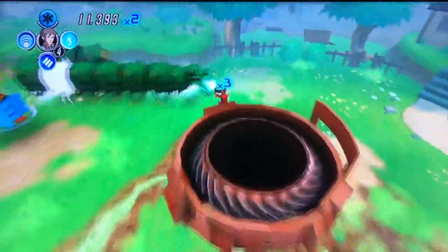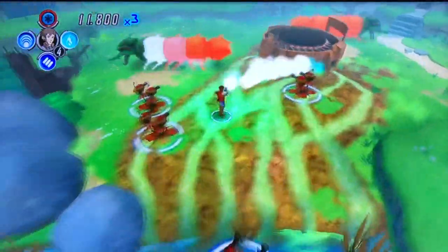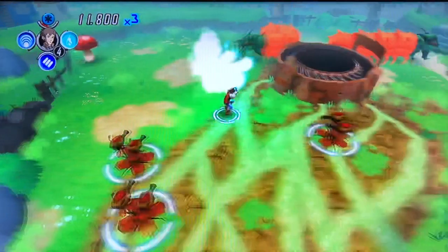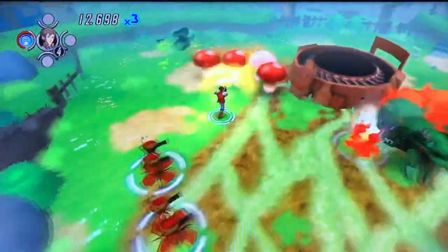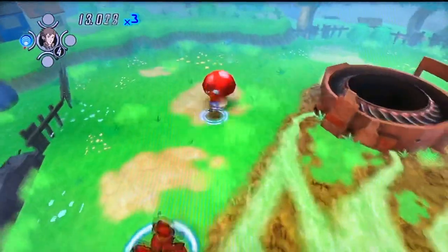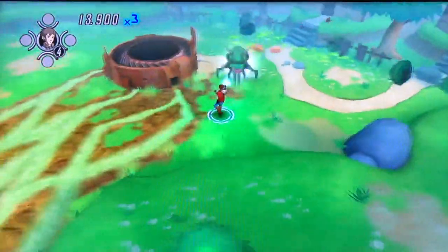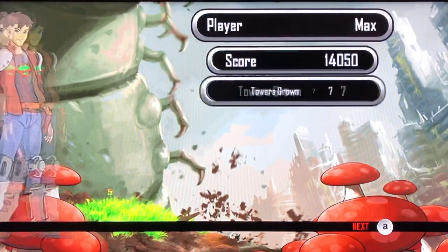There we go — boss time. Stomping doesn't do a whole lot to the centipede there. Let's use some special weapons — freeze. He went away, sure to return. Let's get serious and use a flamethrower, or some kind of wave weapon there. Of course, if it's a centipede, you've got to have mushrooms. Unfortunately, there is no Millipede Infestation — that would have been pretty cool if they'd created a sequel to this game.